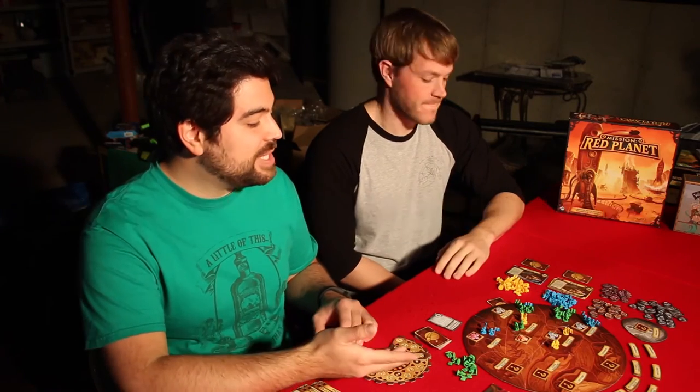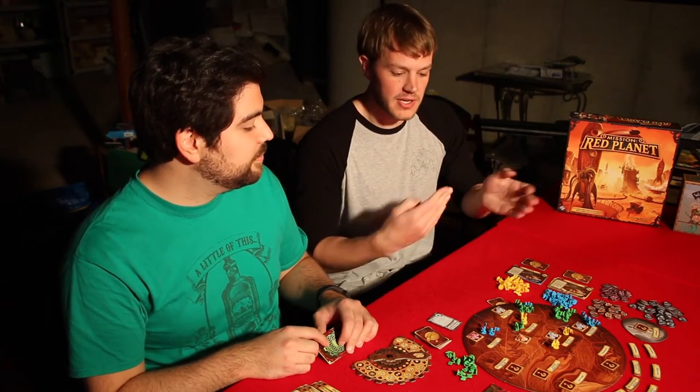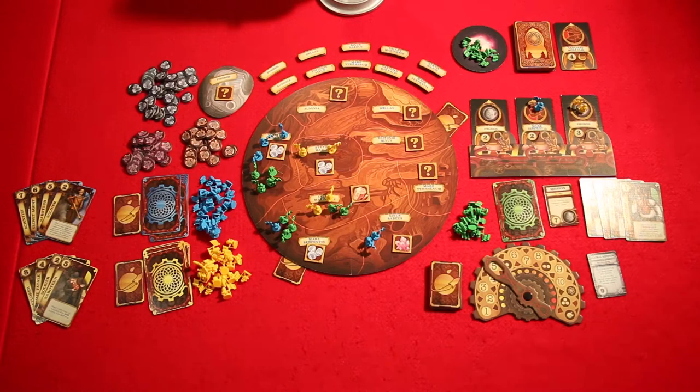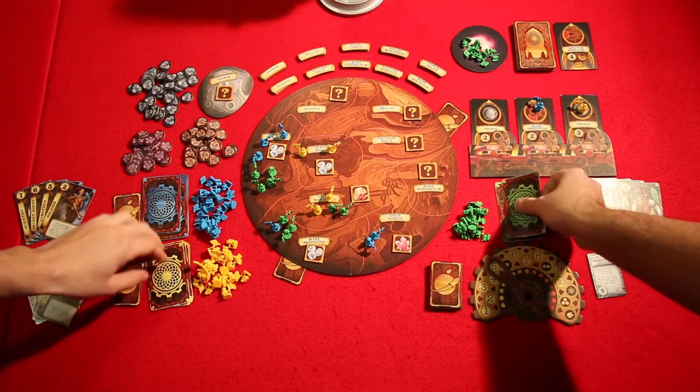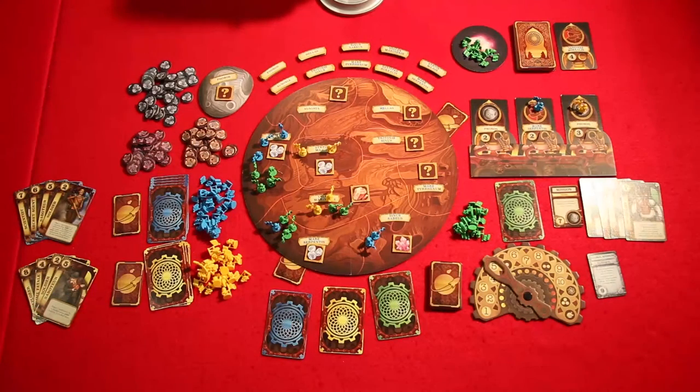Now we're going to show you a sample gameplay round. I'm going to be controlling green, and also controlling yellow and blue, using the same setup from the how-to-play video. Everyone choose a character card in secret, placing it face down. Now that we've picked our characters face down, the player with the round tracker is going to start the blast-off countdown starting from nine going to one.